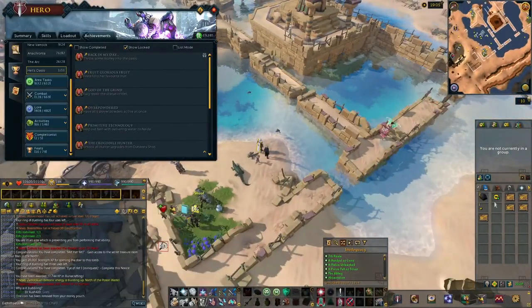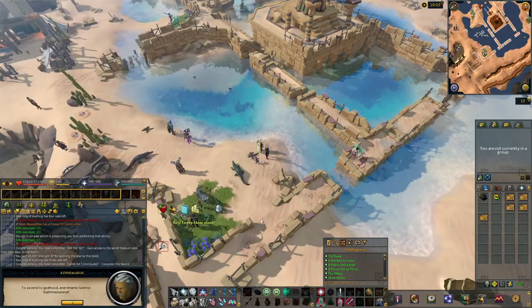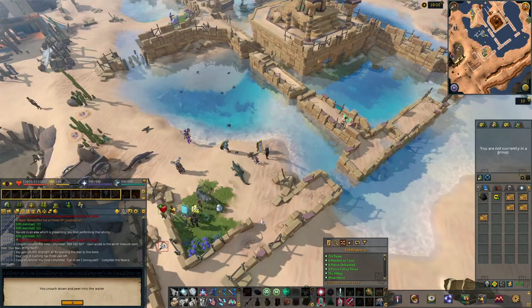First is 'Back in my Day,' an achievement obtained when you throw a coin in the bubbling water spot, which can be found in the south-east corner of Head's Oasis, as you can see. Completing this will also unlock the Steakmaster title.